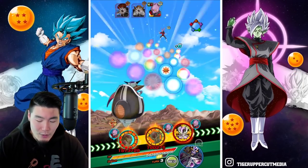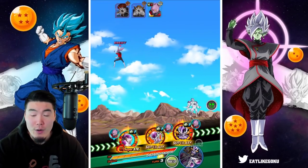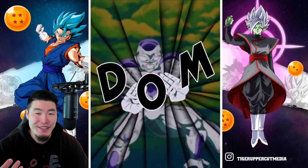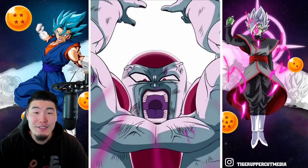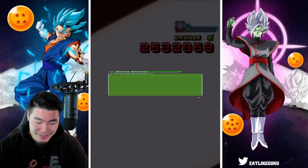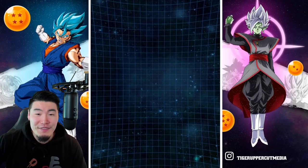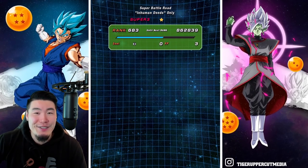As I was saying, when he made Topo, he must have just picked up either Mr. Potato Head or an actual potato and was like, 'This is going to be the body for Topo - this is what we're going to work with.' And thus we got the Topo we know and love. He's not my favorite character, but he's okay. There you go, guys - that was Inhuman Deeds, and what I did to this stage was an Inhuman Deed. That was nasty.